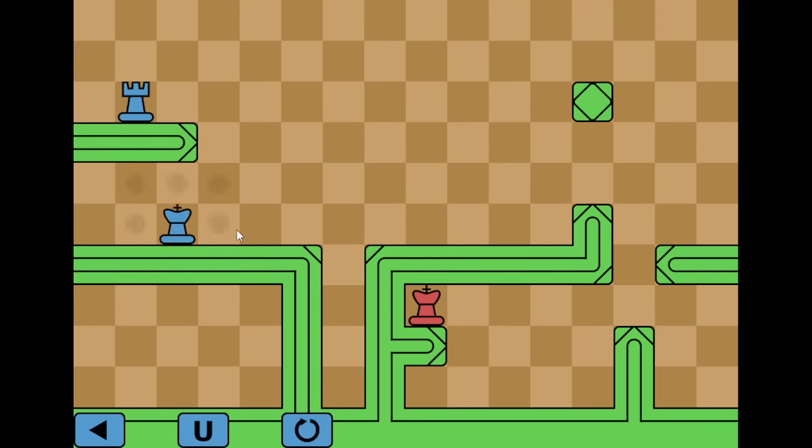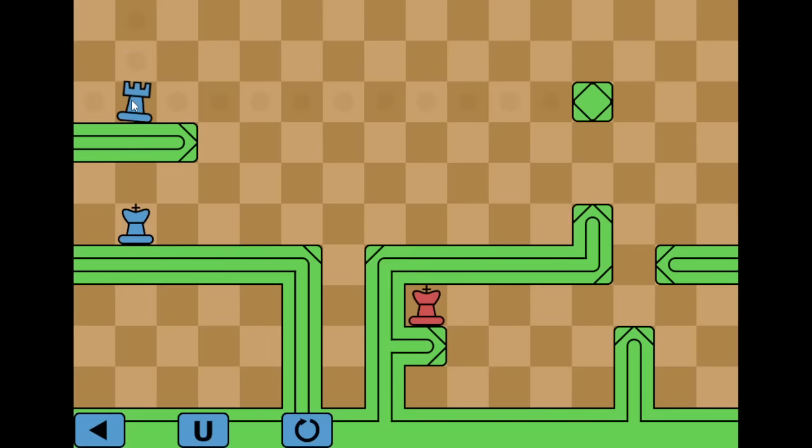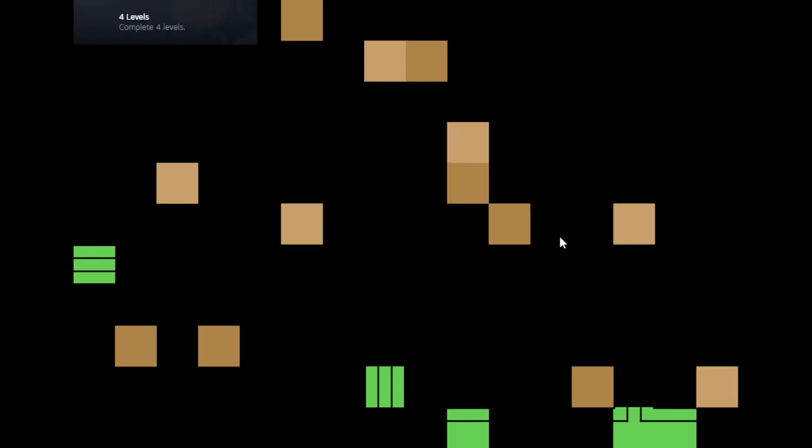Level 4. Now we have two characters at once to control — a rook and a king. Can I push it? Doesn't seem like it. The king goes here, I drop down onto the king, and that's how we get access to it. There we go.